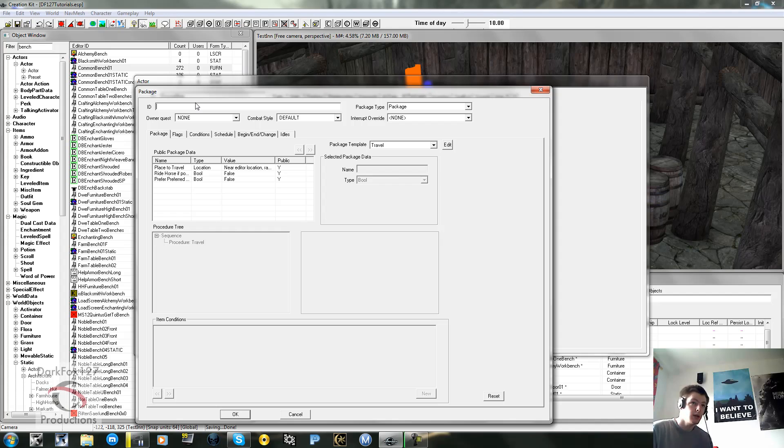We're going to do a brand new package. What I usually do with standard general NPCs when they live in a home: I usually do a sleep package and what I like to call a wonder package - basically sandbox - for what they do when there's nothing else major going on. If they're a merchant, it's a work package. So we're going to go ahead and create one - let's call this Barney Blue work.